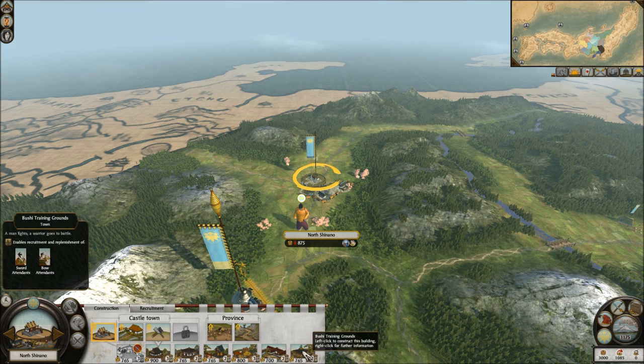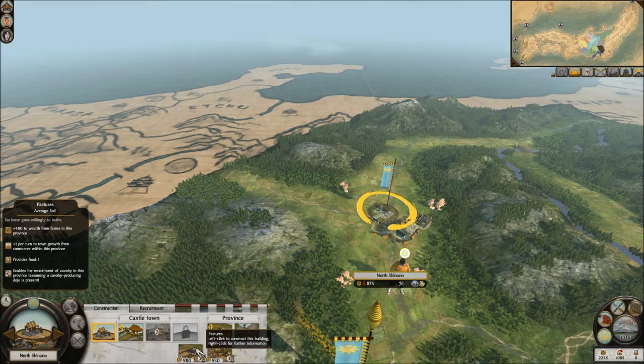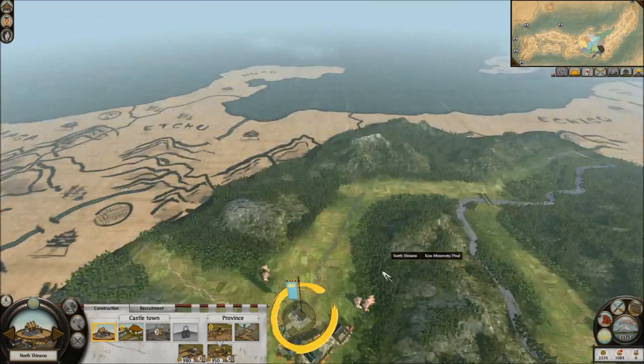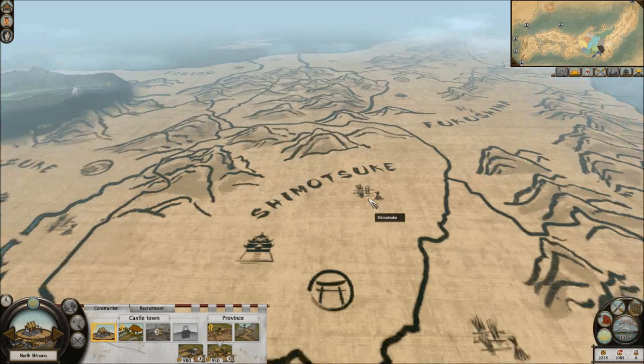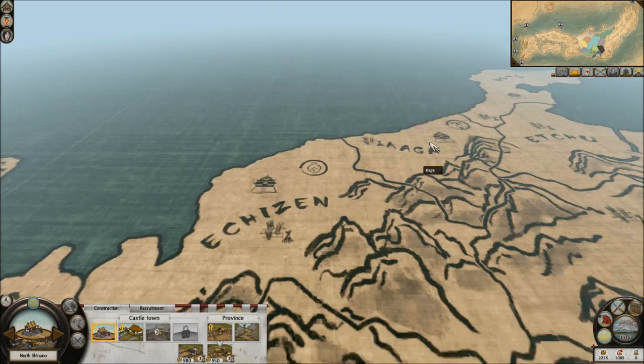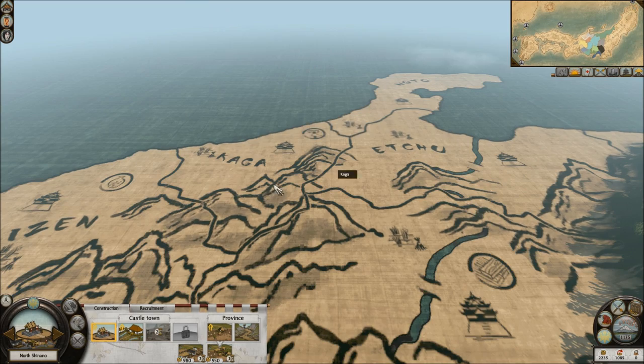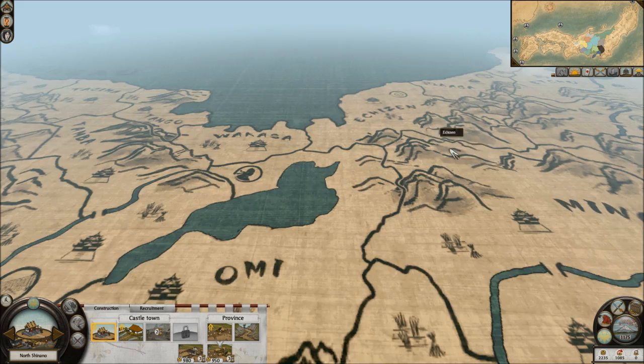Start making the Bushi training rounds — this is what I need. I need this and then upgrade it. I'm thinking I will check around a little bit and see what provinces have a blacksmith, because I like using this one as a blacksmith. I'm not sure where my border should be, but either way my blacksmith is going to be the building I'm creating my units from.